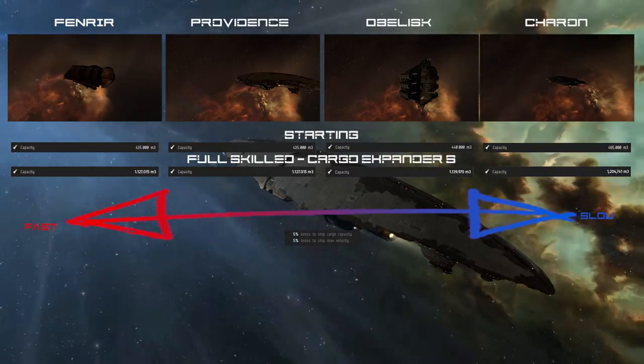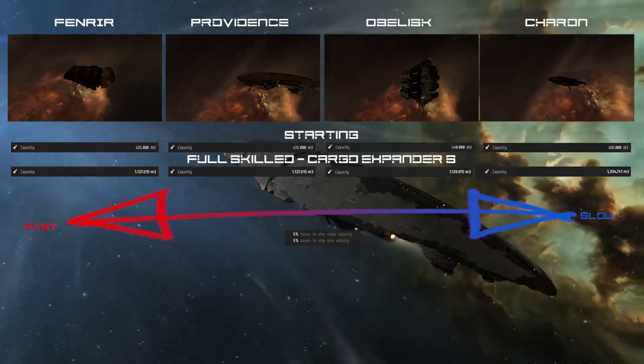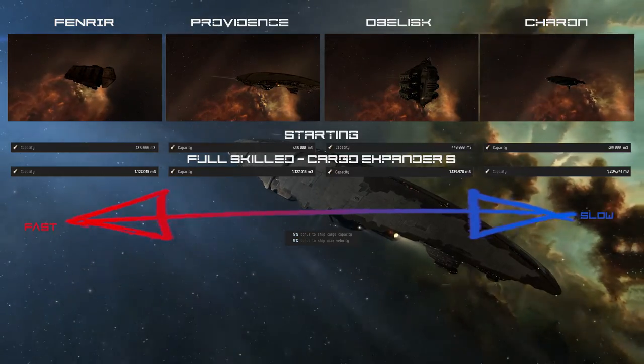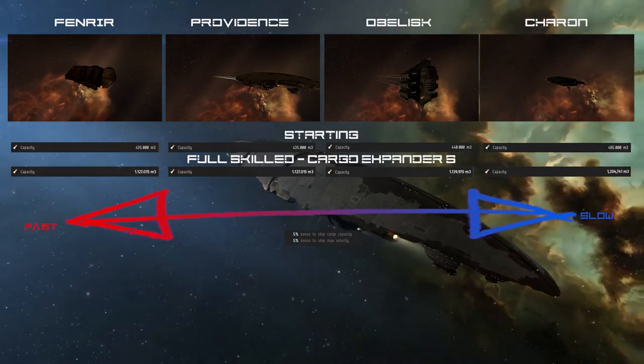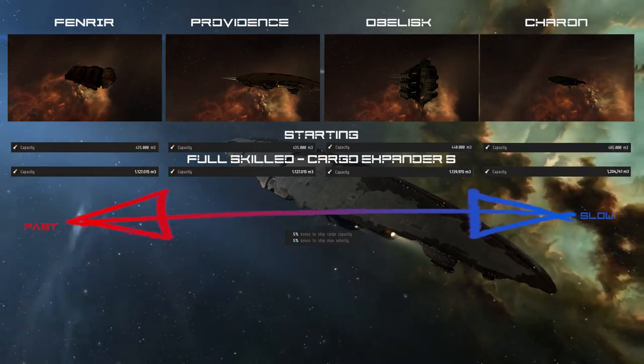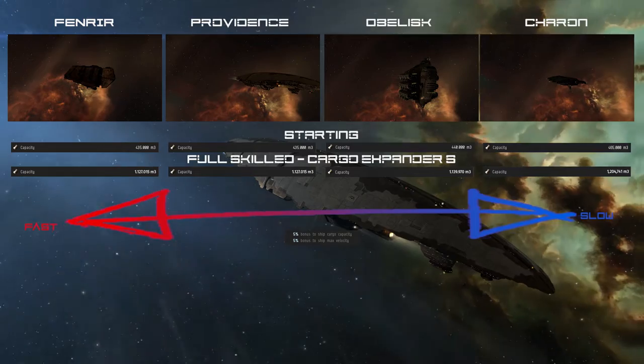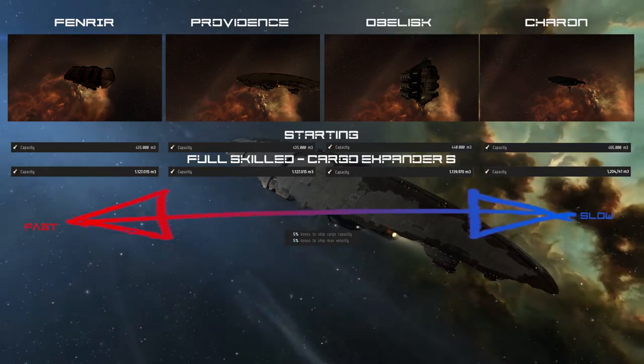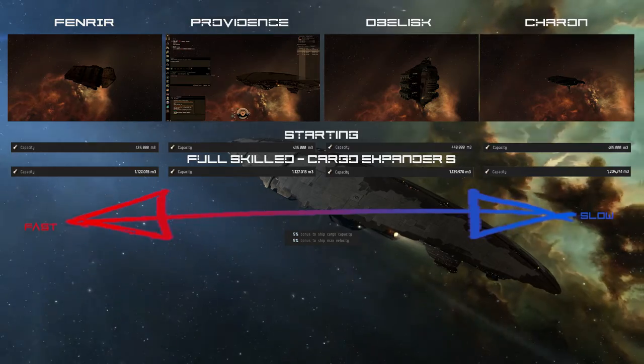The Gallente Obelisk has the second biggest cargo hold, starting with 440,000 m3 of cargo hold. With max skills and fit, it goes to 1,139,970 m3 of cargo hold. It's the second slowest ship, but has the most HP of all Freighters, which is a big plus to survive ganks.